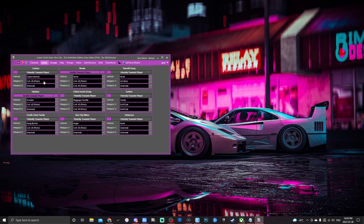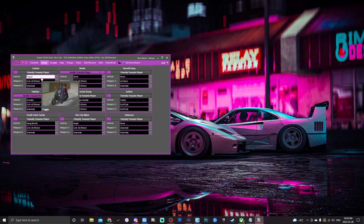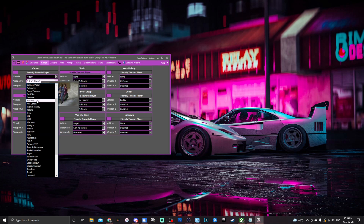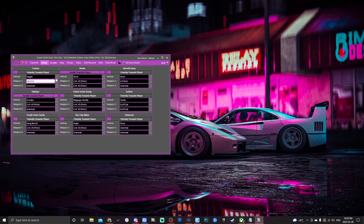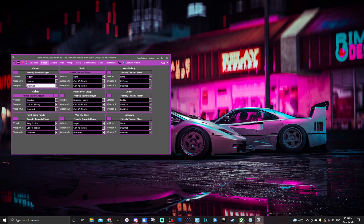Now into the gangs tab. Here we've got friendly towards player and hostile towards player toggles. We can change their default vehicles — for example the Cubans default to the Cuban Hermes, but we can change it to a Dinghy, and hovering over it shows the vehicle. We can also change their default weapons; if you don't want anyone with guns you can give them all hammers. They can have secondary weapons too, and you can toggle each gang between friendly or hostile.